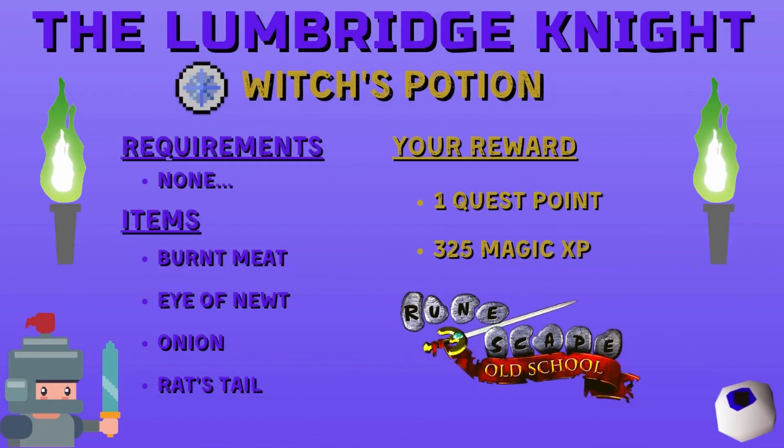Welcome to the Lumbridge Knight Witch's Potion Quest Guide for Old School RuneScape. There are no skill requirements for this quest, but you will need a piece of burnt meat, an eye of newt, an onion, and a rat's tail, which can all be obtained during the course of the quest. Completing this quest will net you one easy quest point and 325 magic XP.